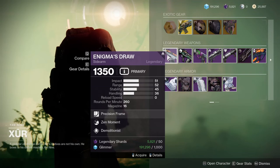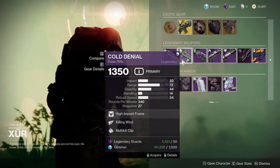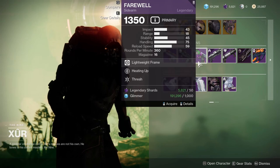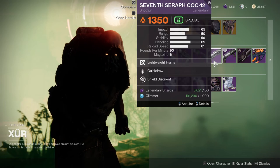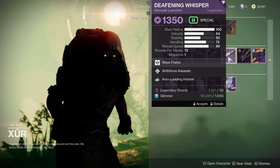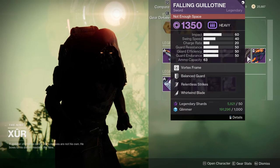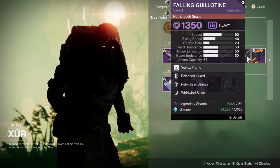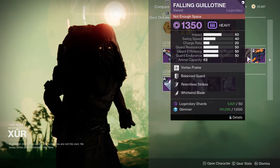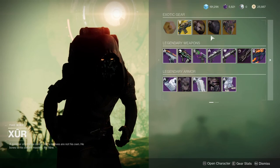As for the weapons, we're looking at Zen Moment and Demolitionist for Enigma's Draw; Cold Denial with Killing Wind and Multi-Kill Clip; Farewell with Heating Up and Thresh; Seventh Seraph with Quick Draw and Shield Disorient; Deafening Whisper with Ambitious Assassin and Autoloading, which is a really weird combination; Falling Guillotine with Relentless Strike and Whirlwind Blade — if you don't have that, that's going to be the play. And Third Axiom, which I'm not a fan of.